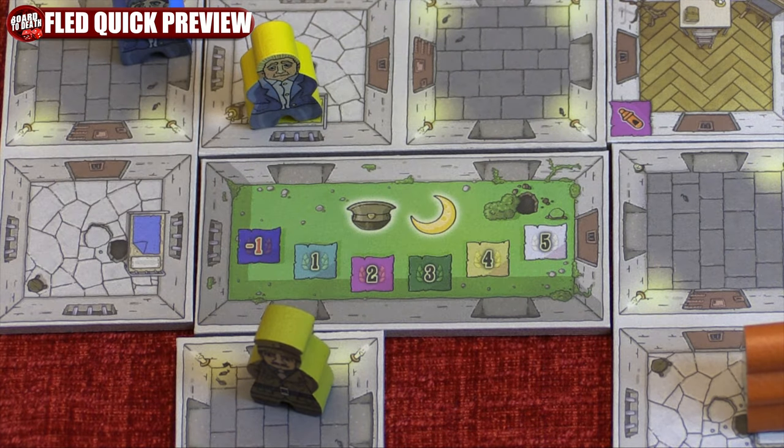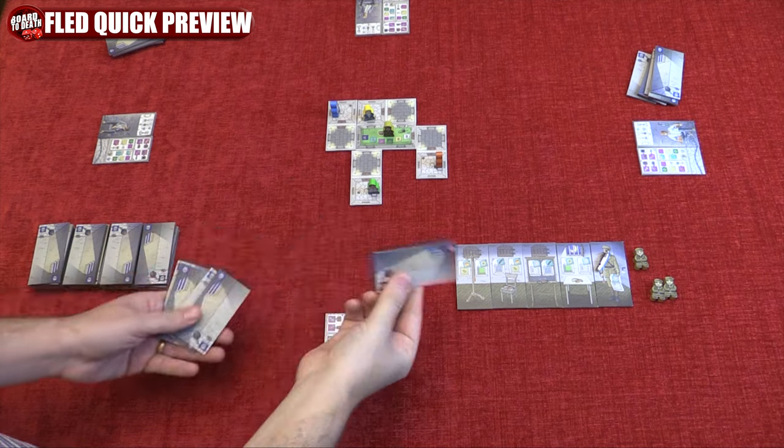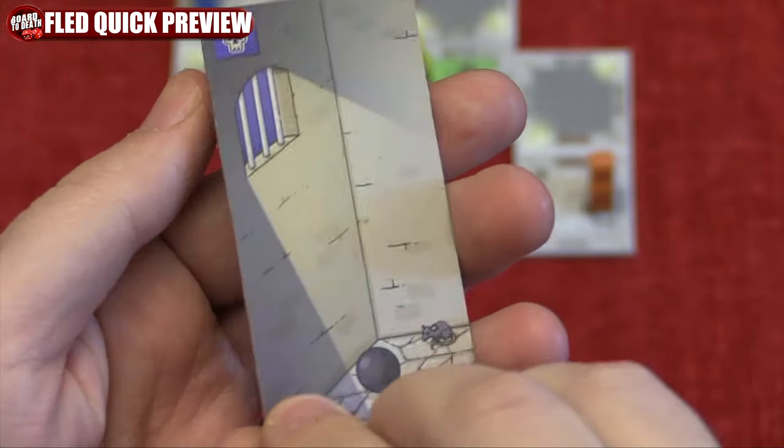Your objective is to collect victory points and contraband, which you can trade in for tools that will allow you to escape the outer walls. Your turn has only 3 simple steps: place a tile, place 2 more tiles in various ways, and replenish your hand. Let's take a look at tile placement.